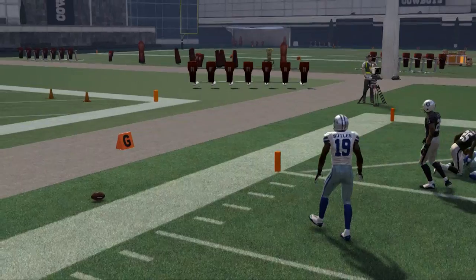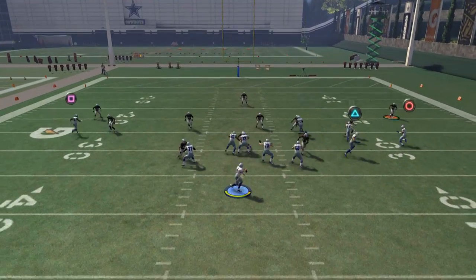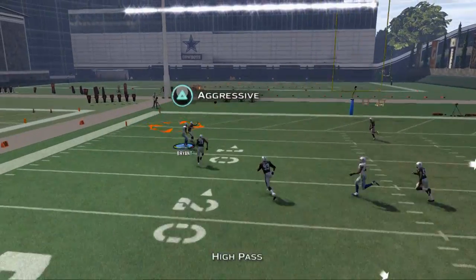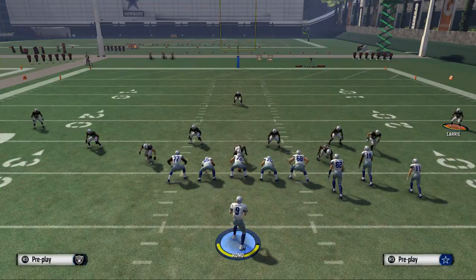So this shows why the aggressive catch feature is not overpowered in this game. But against off coverage, what we like to do is take advantage of that. Against America's defense — cover three — we like to really dot it up with these nice aggressive catches to Dez Bryant on the outside.